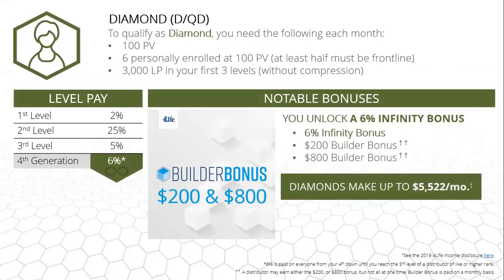You're also eligible to receive the $200 and $800 builder bonuses. It's important to note that Diamonds can make up to $5,522 a month — that was the highest paid Diamond in 4Life's Income Disclosure. We suggest you check that out at 4life.com, scroll to the bottom, and look for the Income Disclosure tab.